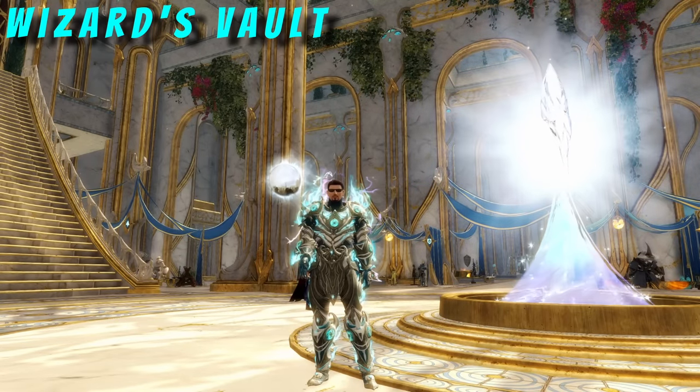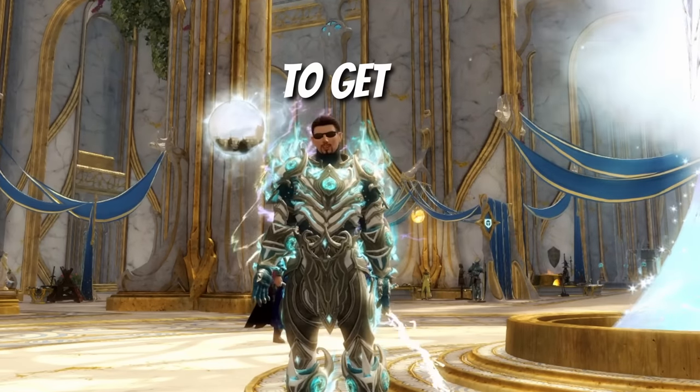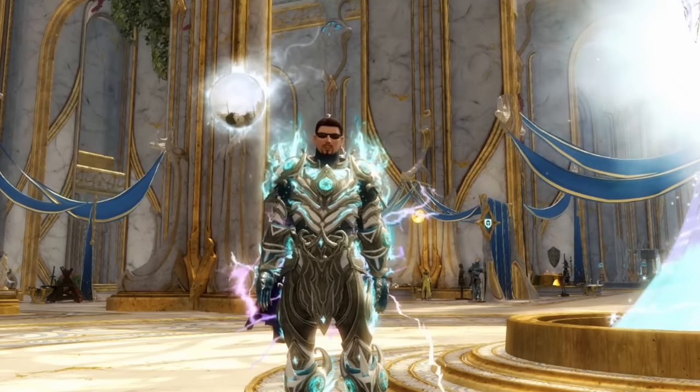Let's start with the Wizard's Vault. You can purchase 20 Mystic Clovers from the Wizard's Vault, and it looks like it'll be refreshed every season — make sure to get all of these. These are one of the best buys in the vault and arguably the cheapest way to get clovers.